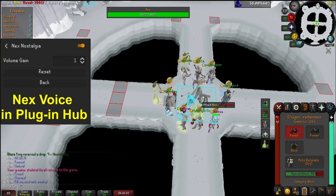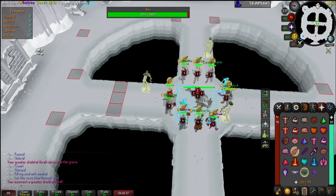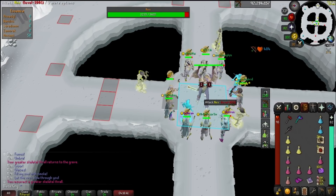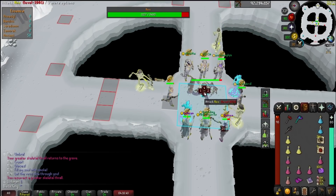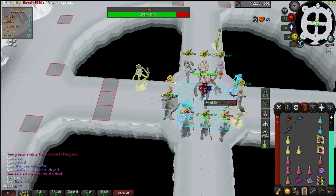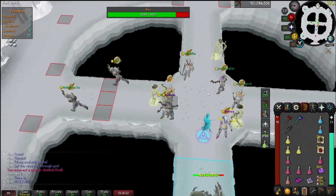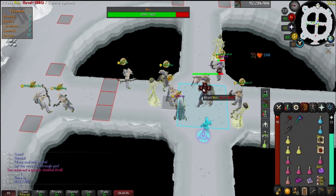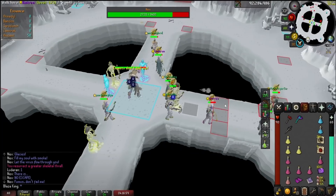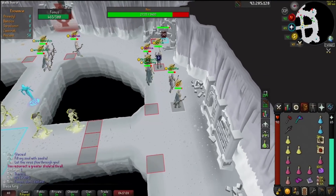Hey guys, ThePerfectG here bringing you a Nex guide for sizes 5 up to and around 10-man teams. We're going to go over the basics of Nex and exactly how to tackle them in the current best way known. Some of these metas may change depending on how big your team is and how good you are at tackling the mechanics. We're going to focus on the main strategies used by most teams currently. If you find any use in this guide, feel free to send it to your friends and consider subscribing for more PerfectG content.